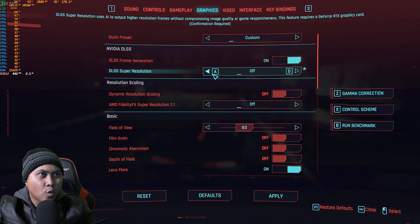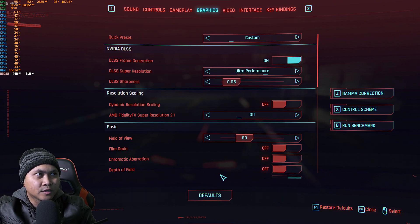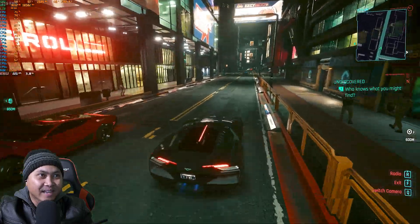Let's check out ultra performance mode. This is low settings at ultra performance — 228 frames per second.